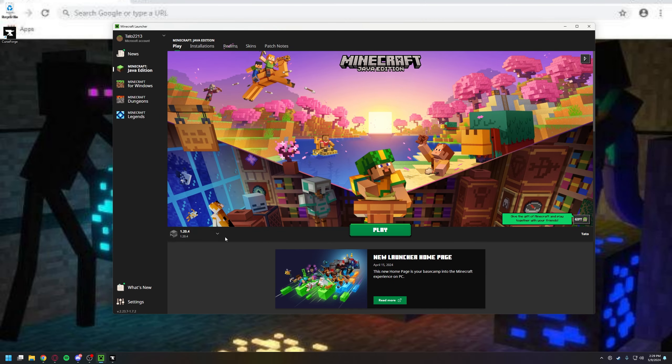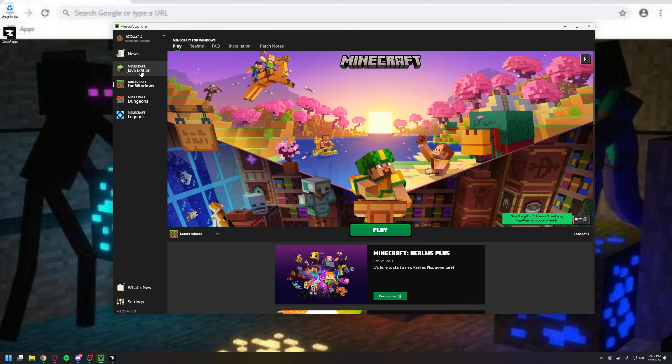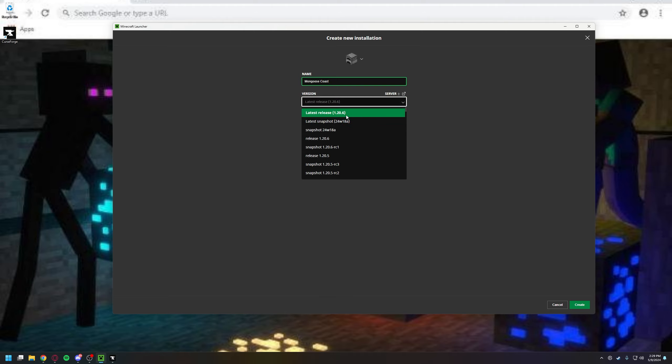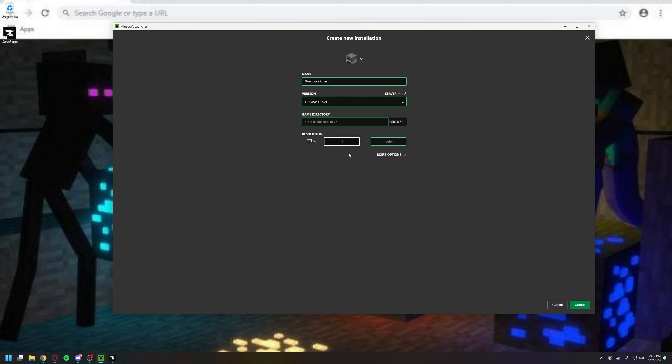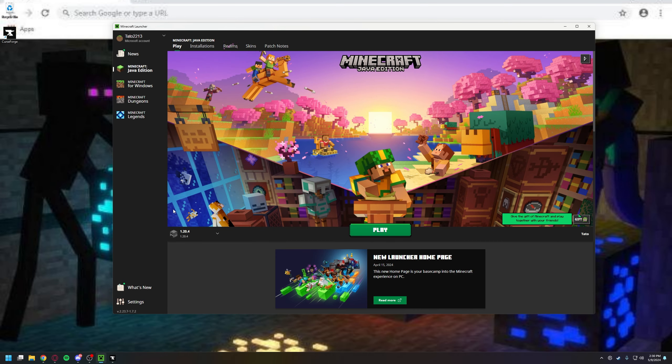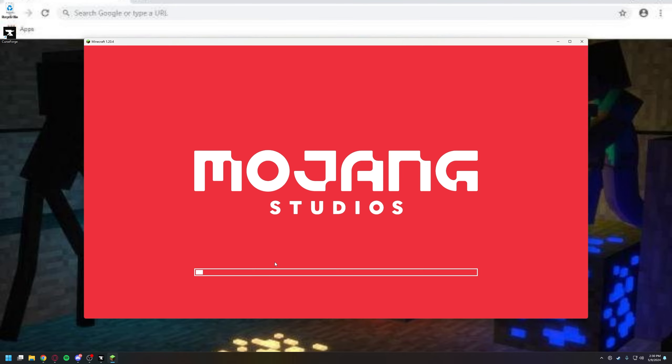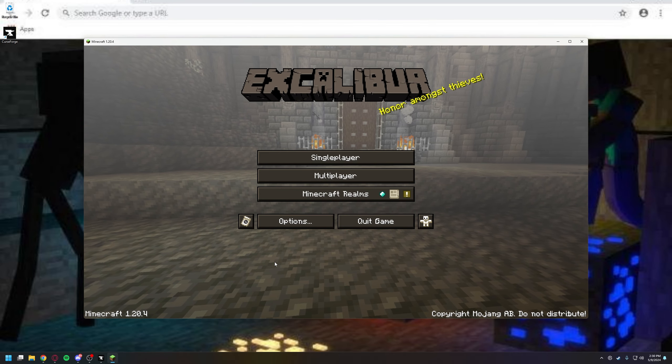First off, if you're going to be playing vanilla, which is perfectly accessible inside of the Minecraft launcher, under the Java section — not the bedrock but the Java — if you click on installations, you can create your own installation and choose the version. 1.20.6 is currently the latest, but we plan on hitting that at some point, not right now. If you go all the way down to 1.20.4, you can even set a resolution if you want. There are a couple of other options in here too, but if you don't know what you're doing, don't mess with those. When you click that, it's going to create your own, and under play now you can change between the versions and then just hit play. That'll get you going in a vanilla Minecraft installation.